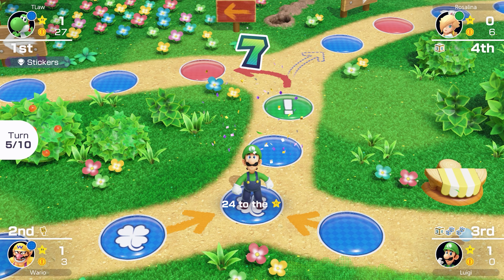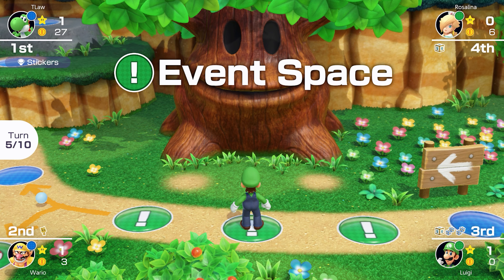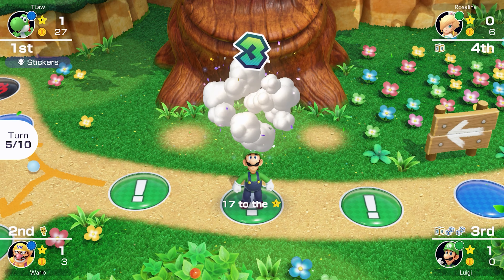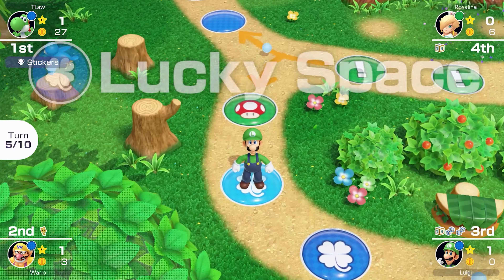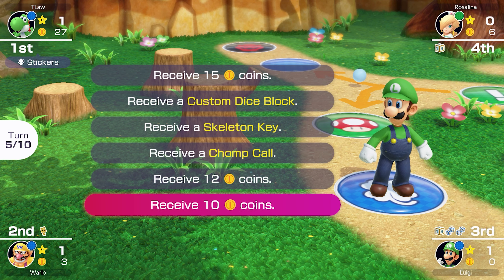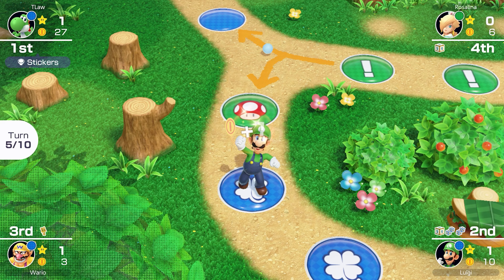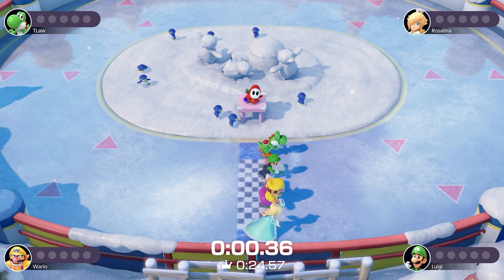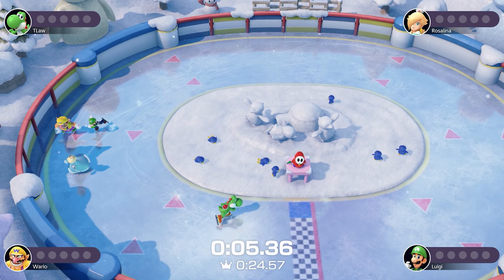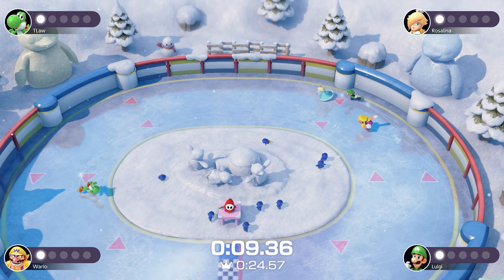Luigi should really consider using some of those items — he's hoarding them. He lands on the event space and gets another dice when he probably needed coins more. He lands on the lucky space but gets another item he didn't need. We're playing Lait Skater — another free-for-all minigame. I think we've only had free-for-all minigames today.